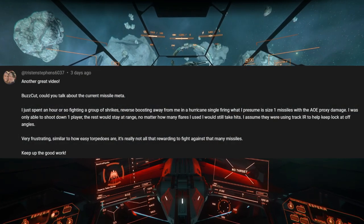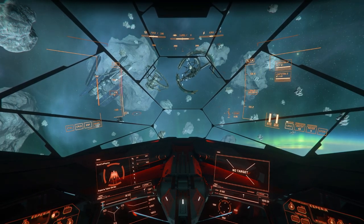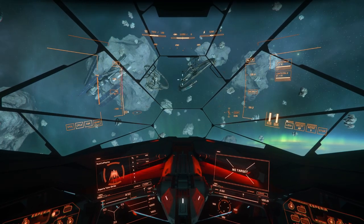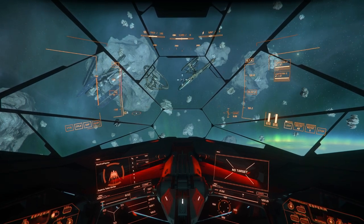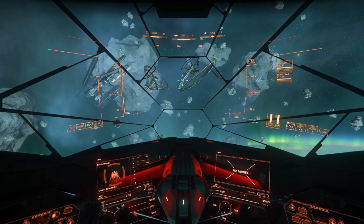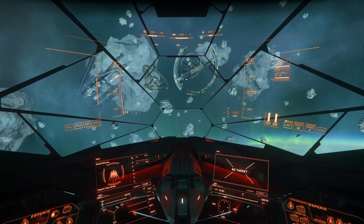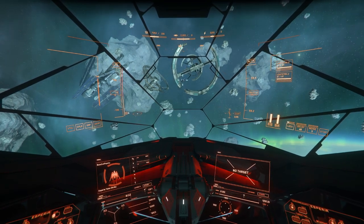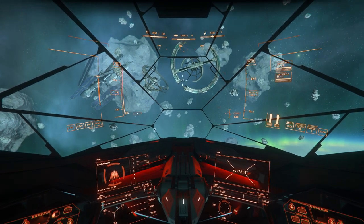As of late, one of the most frequent requests I've had is to do a video about missiles in the missile meta. When it comes to missiles in Star Citizen, they're typically feast or famine, at least in the PU. They will either reliably hit their targets and be unable to be flared off, or they will be flying all over the place, circling their targets endlessly, and never actually making contact, regardless of whether your target is stationary or not. Since missile performance is completely at the mercy of the tick rate in the PU, I favor quantity over quality, meaning I want as many missiles as possible.